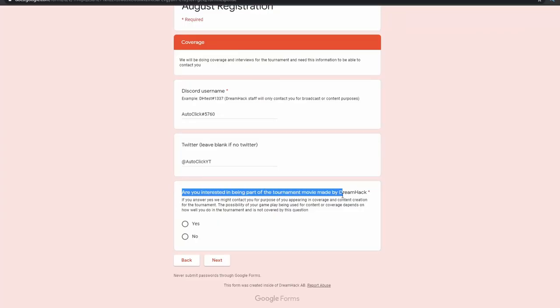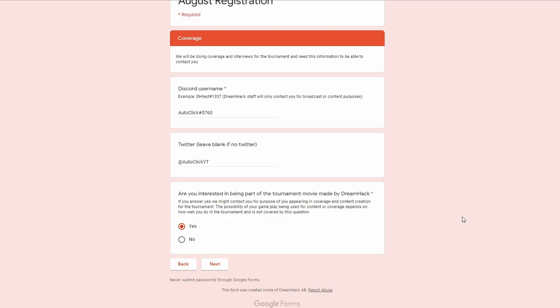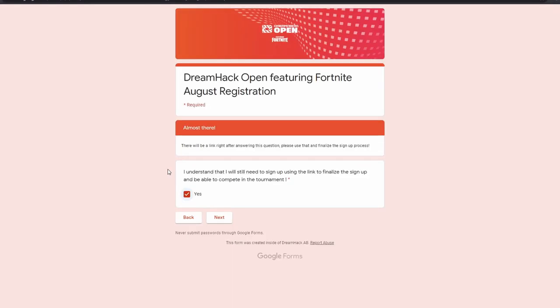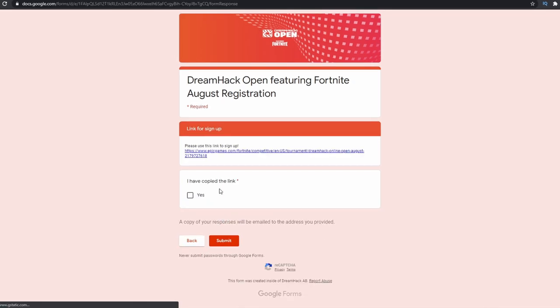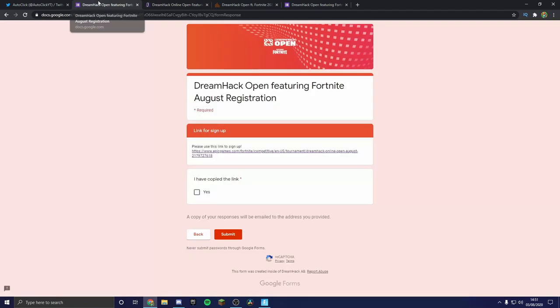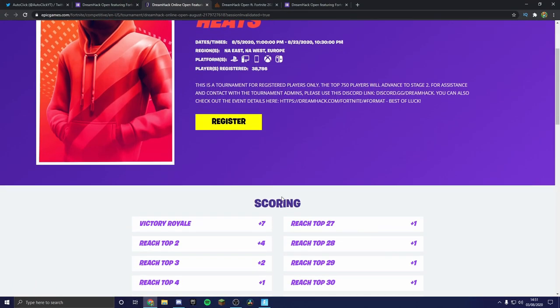It also asks if you want to be part of a DreamHack movie — I'm not quite sure what that is, but I'm going to click yes because it would be pretty cool. You can click no if you want to. Finally, it says you'll need to sign up with a link that will be provided, so you click yes and then you get that link — just click on it and it brings you to the tournament registration page.